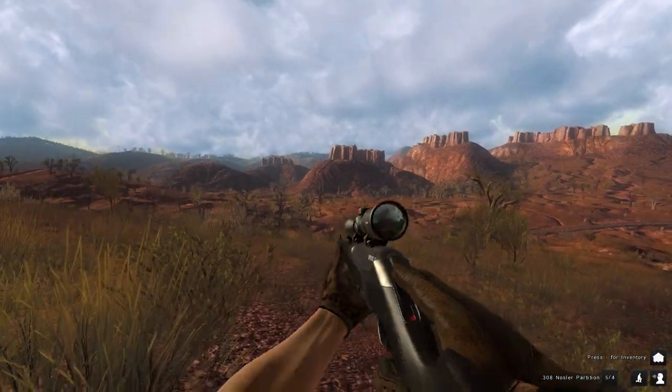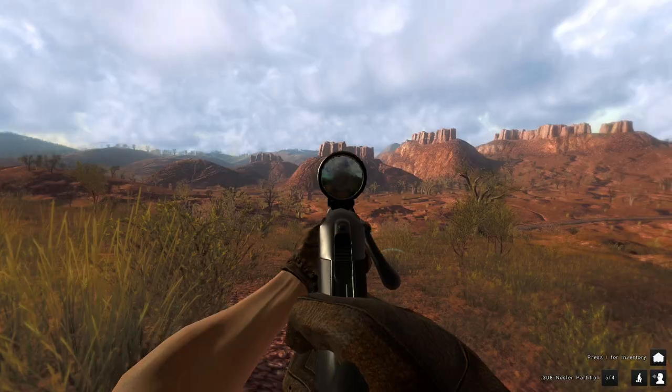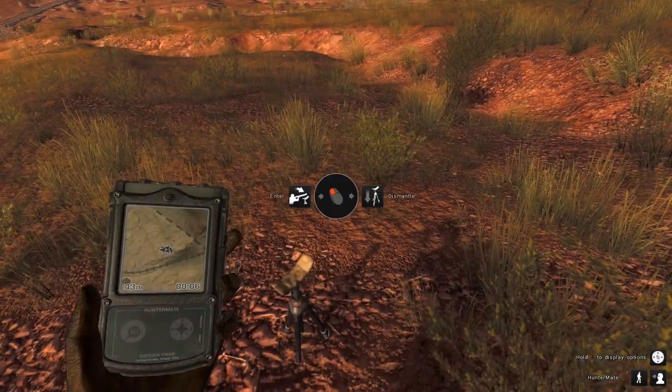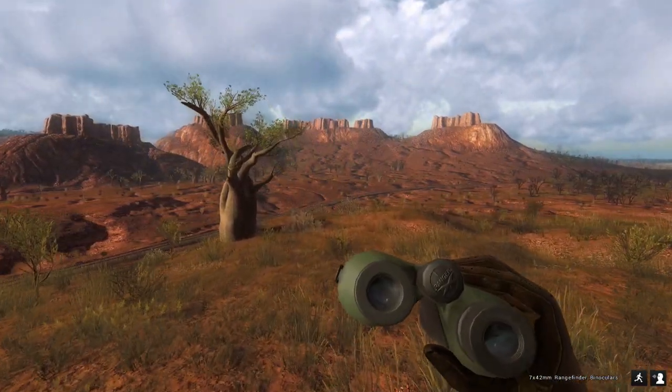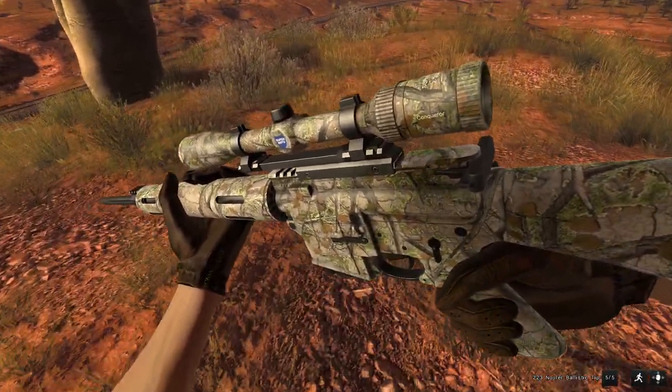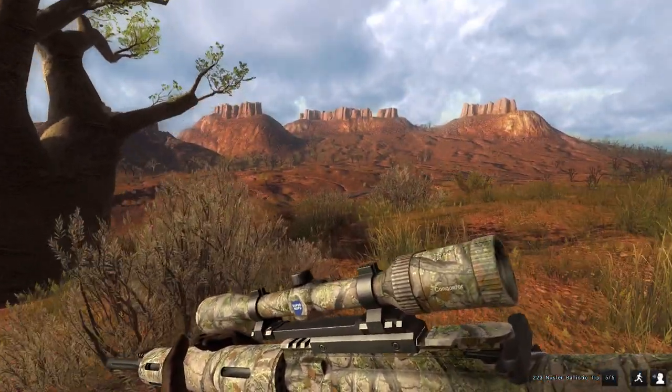That actually looks like some feral goats running away — actually no, it's another kangaroo. I saw like three of them so I immediately assumed it was goats. Anyway, I don't remember if I mentioned it in the intro, but we are going to be using the .223 AR-15 on the feral goats because it is a gun that you can actually use on them.